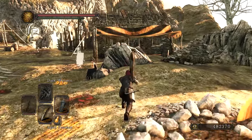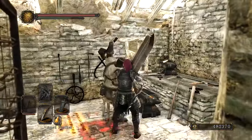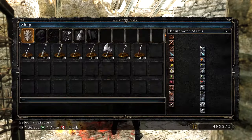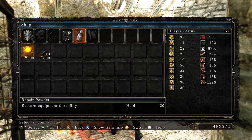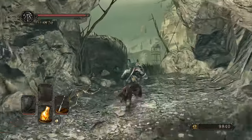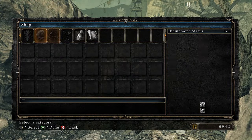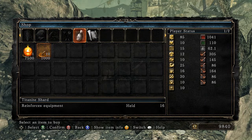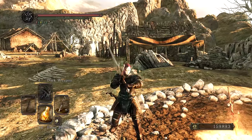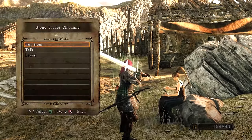You can also purchase ten shards from Leningrass for 800 souls. Once you get to Harvest Valley, you can talk to Chloeanne and get ten shards from her for a thousand souls each. Once you bring her back to Majula and have cleared the Iron Keep, they become an unlimited supply.